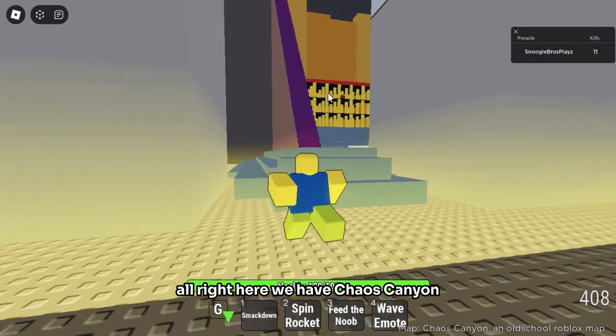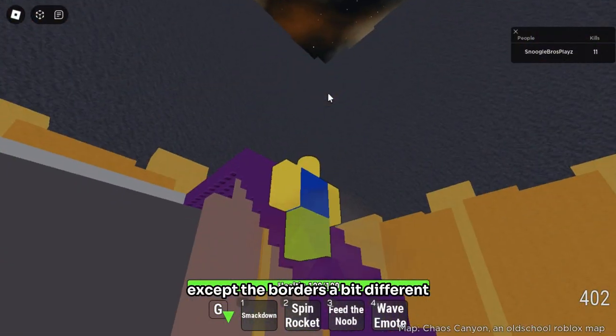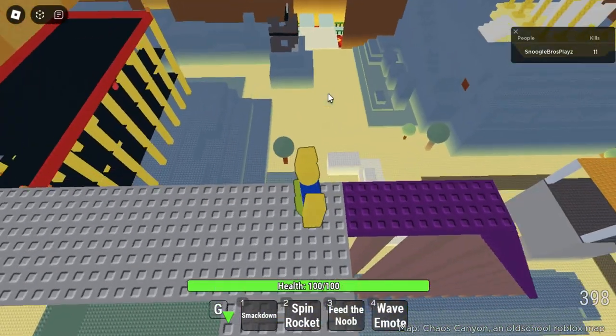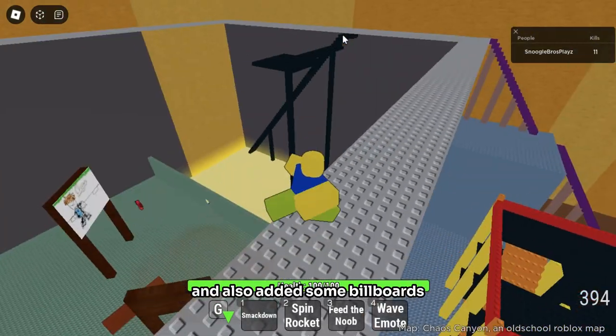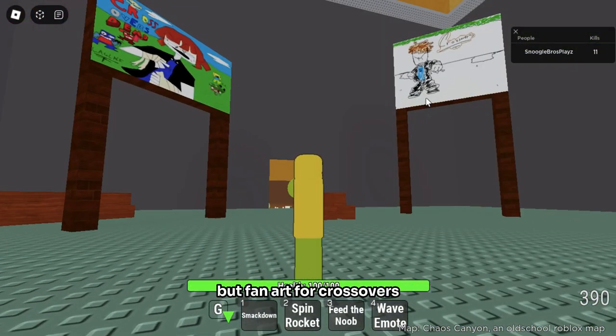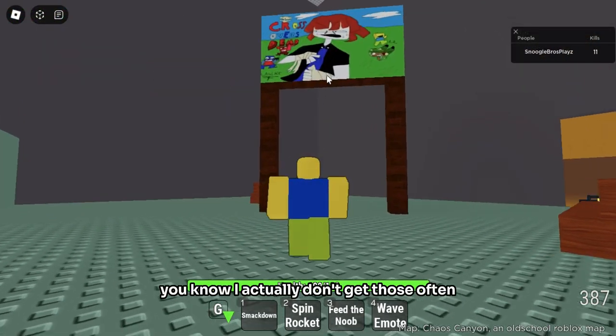Here we have Chaos Canyon, which is based off an old Roblox map — basically an exact replica except the border is a bit different, there are some street lights, there's lava over there, and I also added some billboards featuring fan art for Crossovers. You can submit fan art in the Discord server.